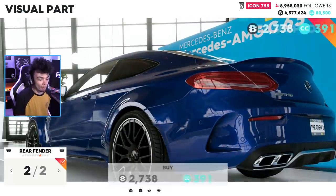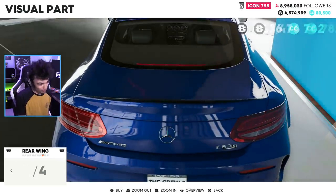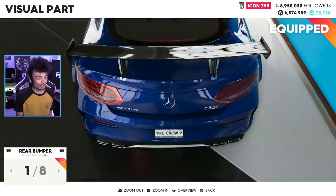Rear fenders — wide boy, once again. Rear wing — options two and three. Is that it? I just bought it with crew credits. I'm actually an idiot, I didn't mean to do that.